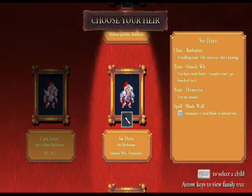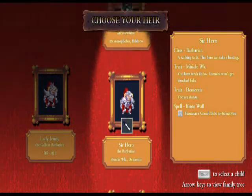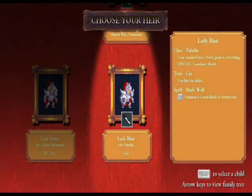Here's our next lot of brave heroes. On the bottom we have Lady Blair, the paladin — now she can use her shield. She is a homosexual and has a blade wall, which I think is like a shield that goes in front of you, so you have a double shield. Sir Hero again — this time he's a barbarian with weak muscles and dementia. I believe dementia is a really horrible trait, as I think it spawns monsters that aren't actually there. And there's Sir Teddy the barbarian, scared of chickens and bald, but throws daggers. I'm going to go with the female paladin as I wish to test out the shield.